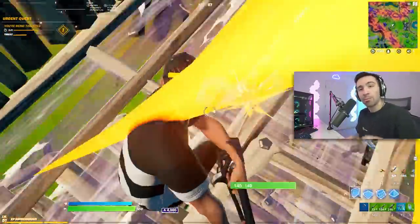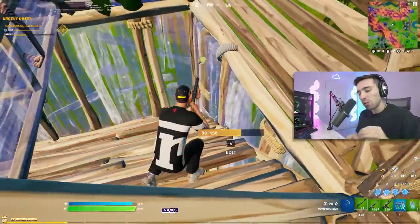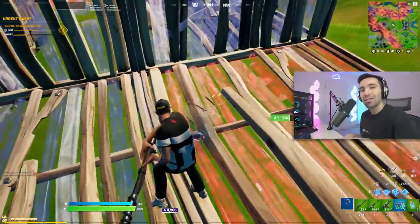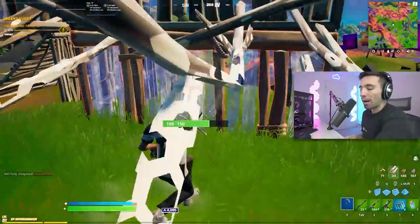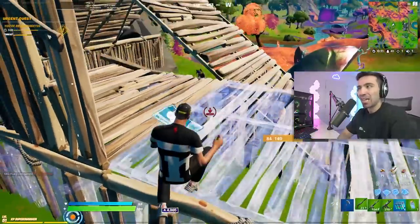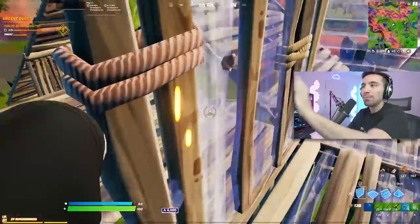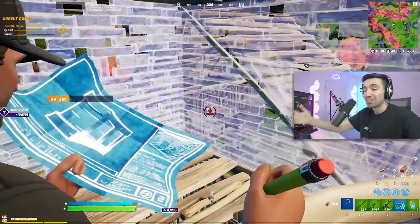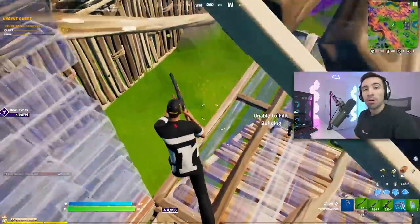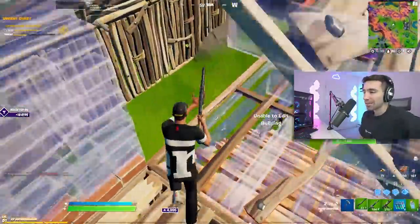What you guys need to start doing is learning how to push people like this. When someone plays scared on the edge of their builds, this is when you have the best opportunity to push them. No matter what edit this guy makes, I will shove walls to block any shots. I realized he did the same thing not once but twice — he sees me trying to exploit in and I see that he has a shotgun out. So as I jump through, I shove walls to keep that barrier between us. It's like literally shoving your hand out like a stiff arm in football, and it really does work because it lets me push into him and keep the pressure on.